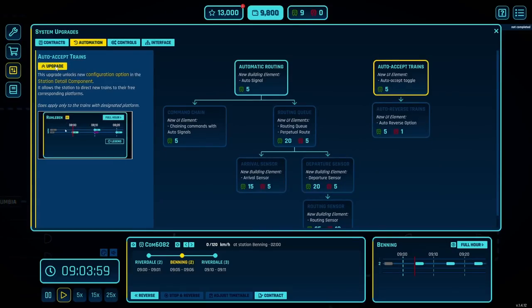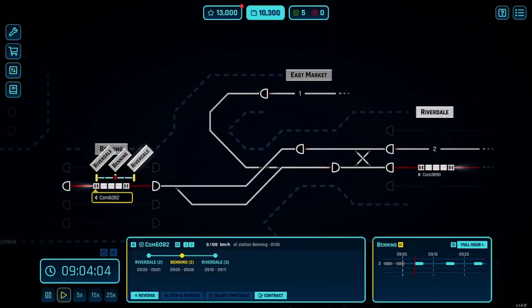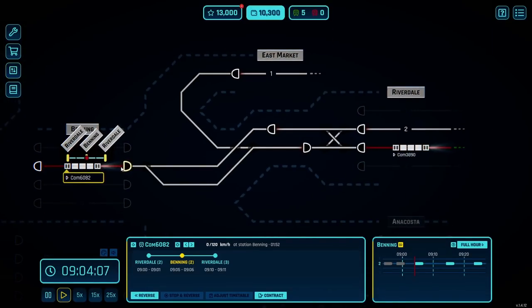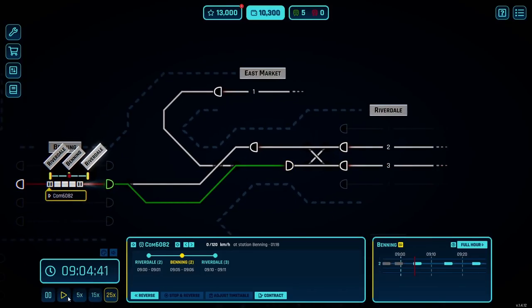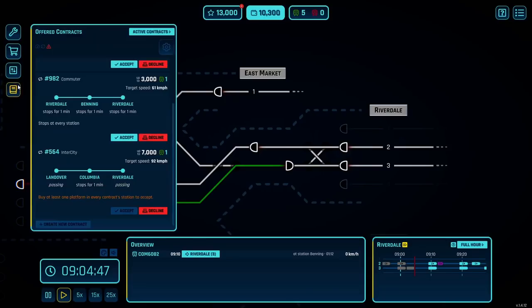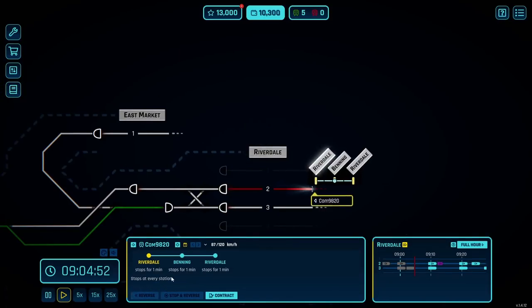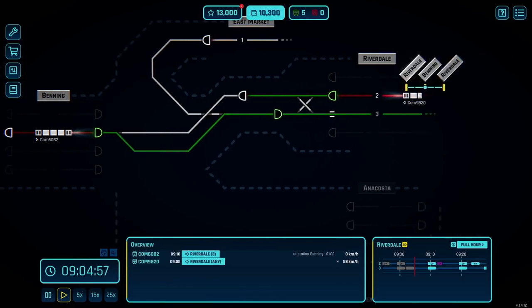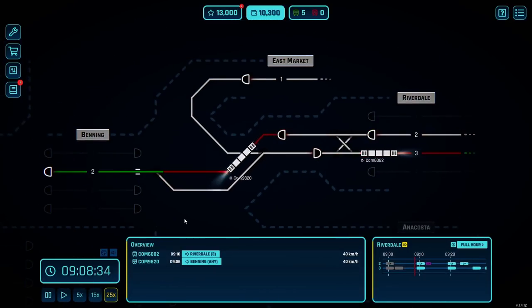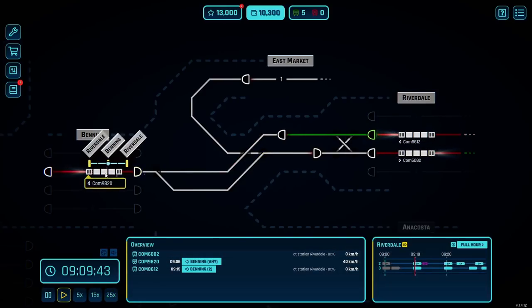Auto-accepting — that gets us towards the auto-reverse. So we'll accept that and purchase the auto-accept toggle. Now trains should automatically come and land on Riverdale 2, assuming there is space, as long as there's no train in the way. We've got a little window right here, and we've got another Riverdale-Benning-Riverdale train that we can do — we'll land him on 2. He didn't automatically come in because he's not a scheduled train yet; it's only for scheduled trains. That next commuter train automatically came in without me doing anything.